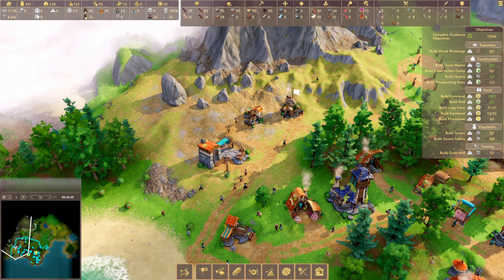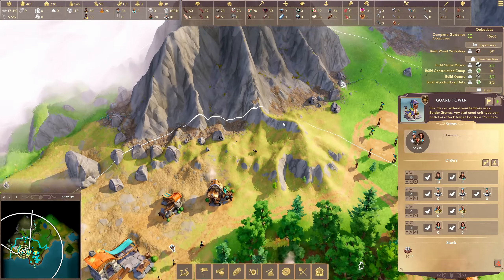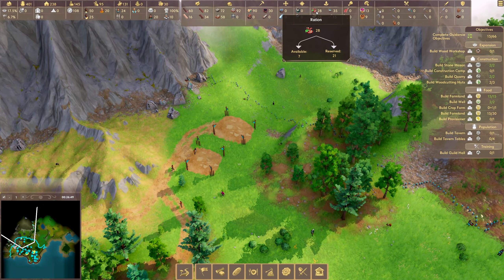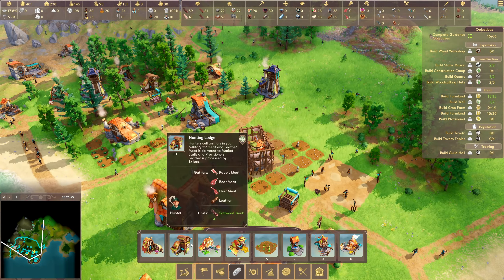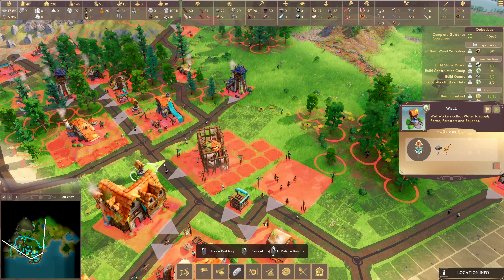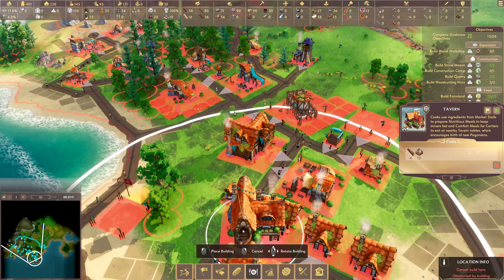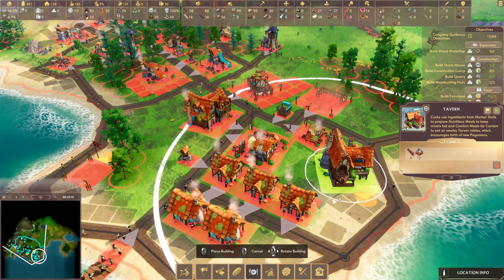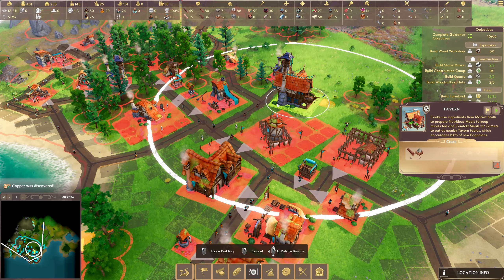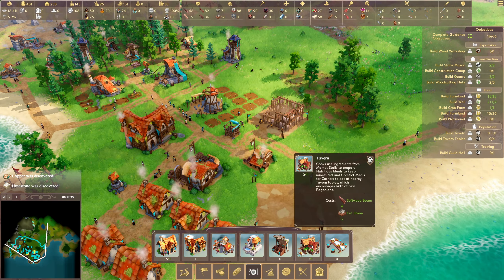Interesting to send our explorers out this way. They're still expanding our borders out this way — how far does this go? Doesn't go all the way out to that second line, does it? That would be mental. Rations — we're a little short of those. A crop farm, and we should put another well in over here. A tavern — cooks use ingredients from market stalls to prepare nutritious meals. We should definitely have a tavern.